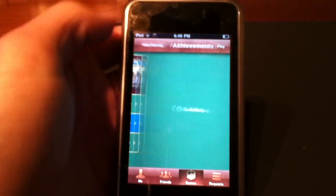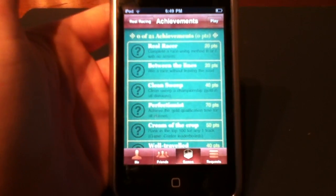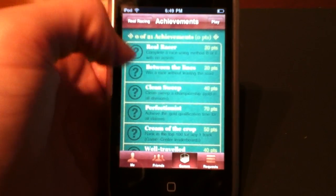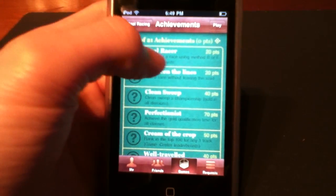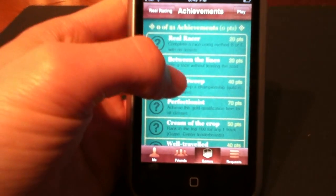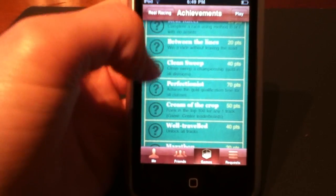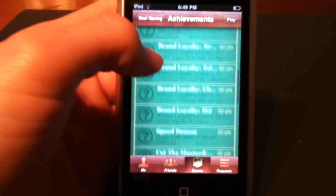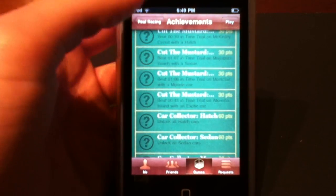I'll also show you achievements. Achievements are pretty big in Game Center. There are 21 achievements in Real Racing, and you can scroll through here — things like complete a race, using the different controls, et cetera. There are all kinds of different achievements that you can get.